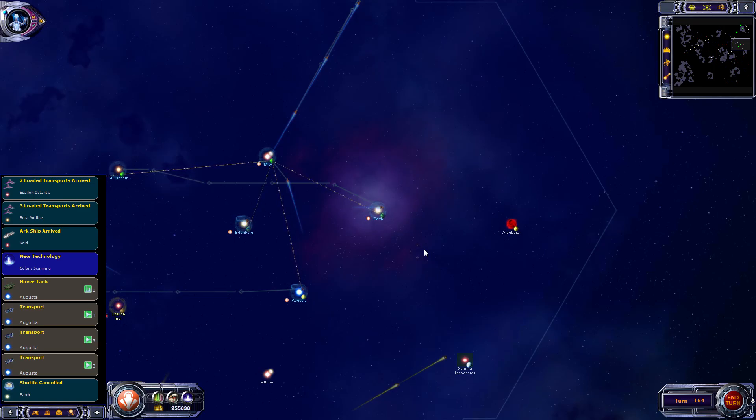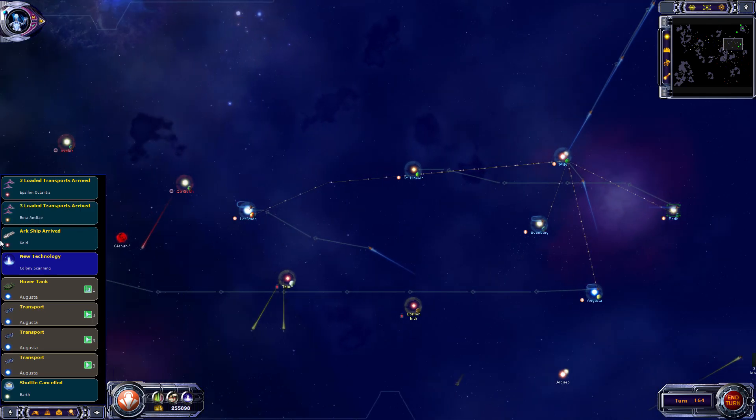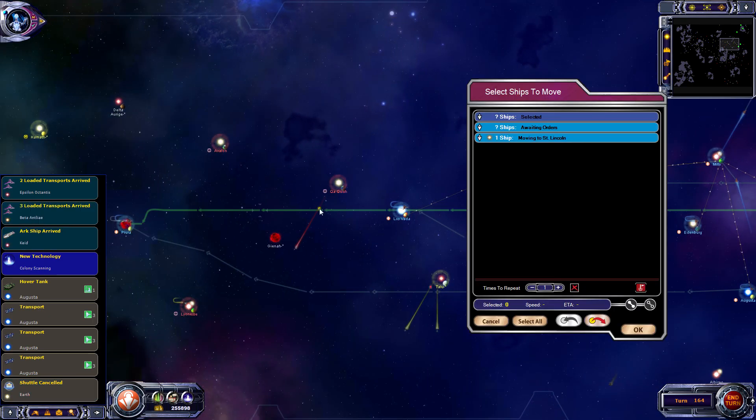Welcome back, this is episode number eight. Another shuttle is cancelled - it was going from Earth to St Lincoln, which is no longer needed. St Lincoln is already up to 70, so we'll send it across instead to the new colony, Piura.